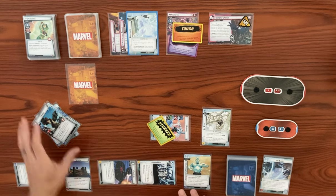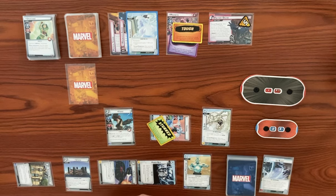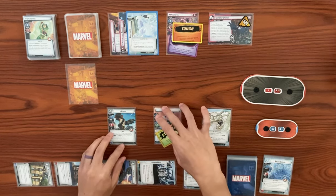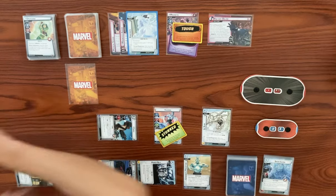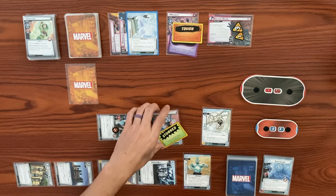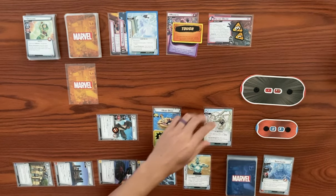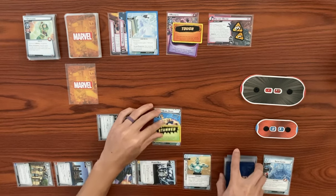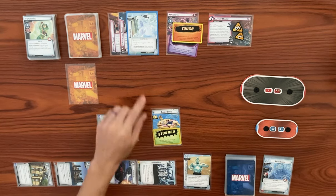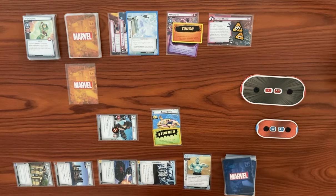Then we use two resources to play Forge. When Forge enters play, he's an X-Men ally, so we exhaust Utopia to ready an X-Men character. Forge thwarts for one from the main, dropping it down to four — he'll take a consequential damage. Then we flip down to alter ego. As a force response, we must shuffle Ice Slide back into our deck, and cool off triggers — when you change this form, shuffle one ice card from your discard pile back into your deck for each copy of frostbite in play. There's one frostbite, so we get one ice card — let's get Snow Clone back into our deck. Let's shuffle up.